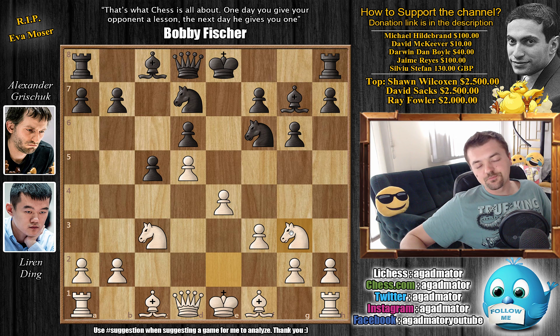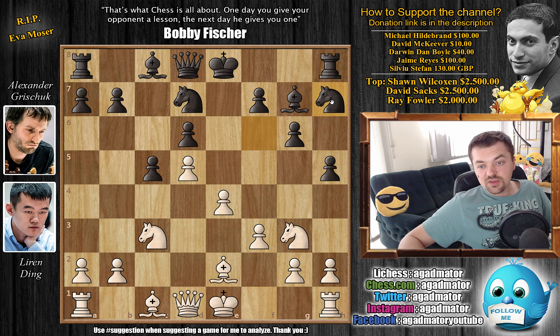Ding is basically repeating the same line Grischuk already played with the black pieces in the 2018 Candidates Tournament. Grischuk had this position against Levon Aronian, and it's a similar line after h5 — this is also what Grischuk played against Aronian. Bishop to e2 was played, knight to h7 now, and here bishop to f4 was played by Aronian, and that game was drawn between Grischuk and Aronian. But here Ding has a different idea: instead of bishop to f4, he goes knight to f1.